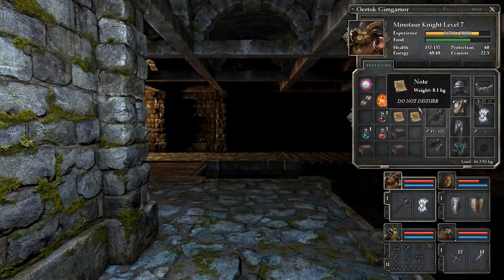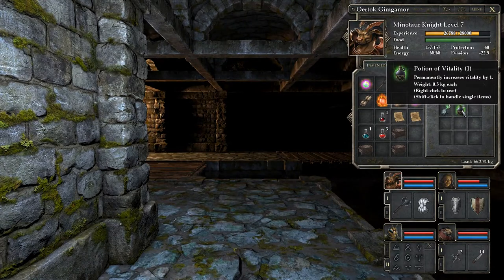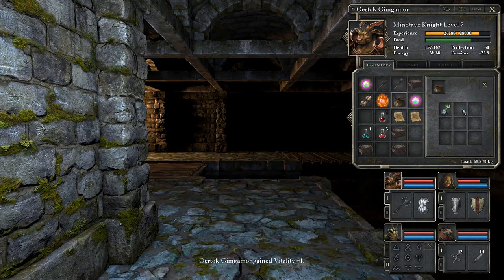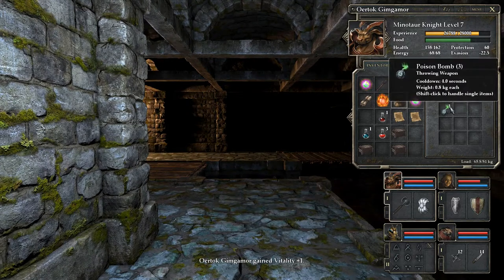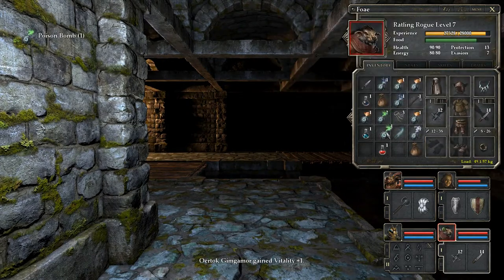The sack has a poison bomb and a potion of vitality. I'm going to give the vitality potion to my minotaur, and keep the poison bombs.